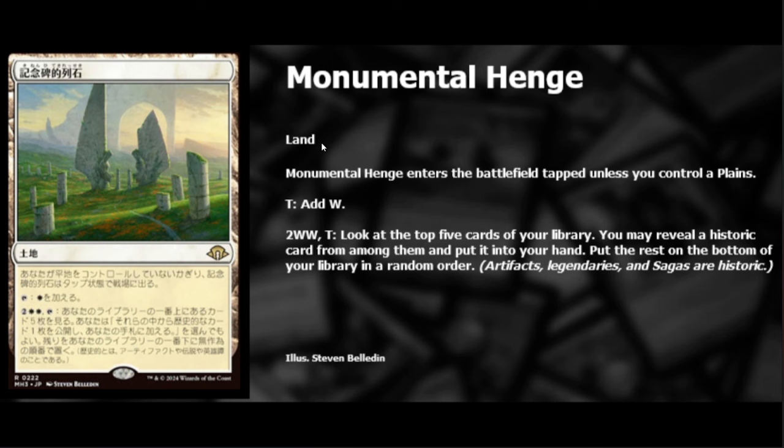We haven't seen the black, blue, or red ones yet. The white one is apparently very powerful — I forgot what the green one did but it was pretty good itself. If this is what the white one does, I shudder to think what the blue, red, or black ones will do. White drawing cards still requires legendaries, artifacts, or sagas — but if every one of these lands lets you dig things out of your deck, that's simply insane. Very popular in Commander, maybe older formats too.